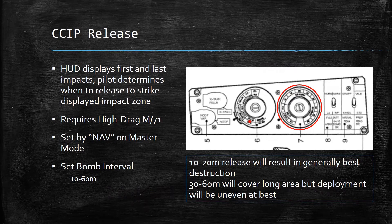One thing I noticed through a lot of my testing in CCIP firing: the 10 and 20 meter release intervals still give you a nice tight stick of bombs. Once you get outside of that, the bombs really begin to fall more haphazardly and it's easier to miss the target you're really trying to hit.